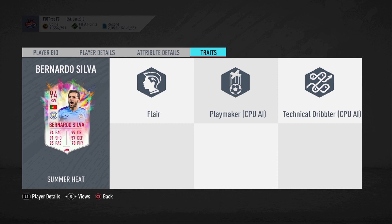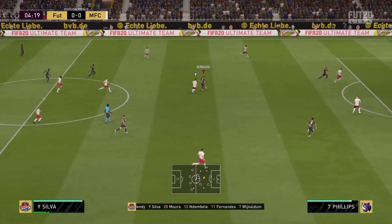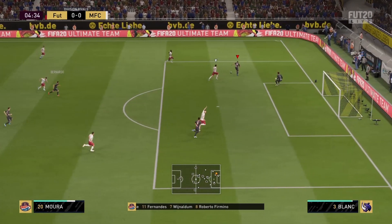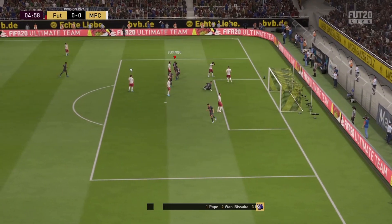I've been waiting for this card to get released. I needed a right winger from the BPL. I used Moras a couple of weeks ago and he was a monster in the weekend league. Hopefully this guy doesn't disappoint. Let's get on to the review. We're on the counter — Bernardo Silva — what a pass! Vamos, Bernardo!